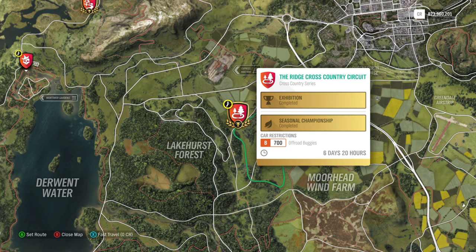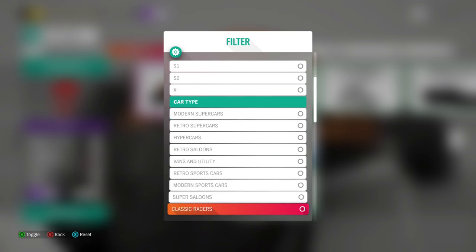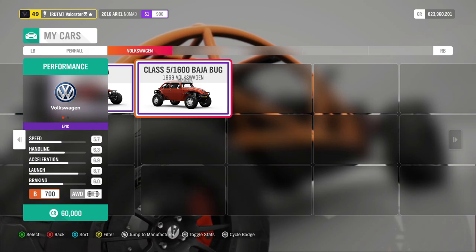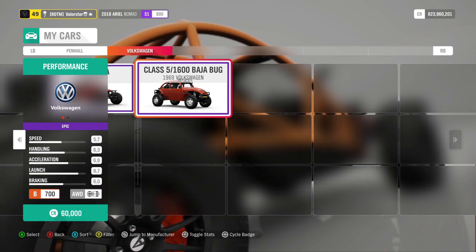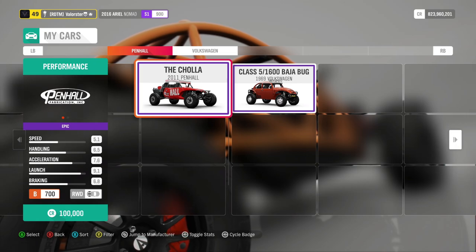The next championship is B700 off-road buggies. We had problems in the trial a few weeks ago to actually win - that was a very hard trial. There are actually two cars that would suit this one. If you didn't download my renewed tune last time, please download the new tune because it won the trial way easier and the car is way faster on the new tune. What we can win is the Alumicraft Force Edition.